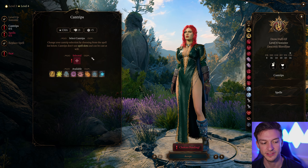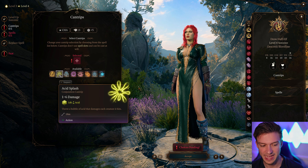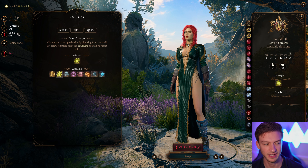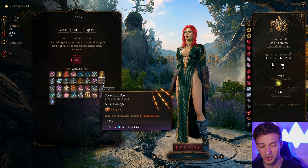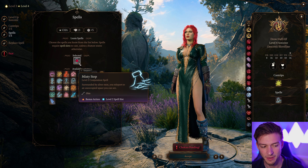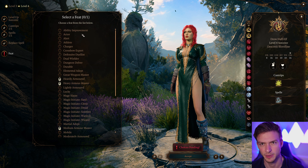We get our first feat at level 4, along with another Cantrip. Acid Splash can be another okay one — acid isn't the same as poison, but we'll go for the theming, it's close enough. For this level we can take Misty Step, or Scorching Ray is a good damage option too if we don't want to stick with just pure poison. But I'm going to go with Misty Step because extra survivability is nice.